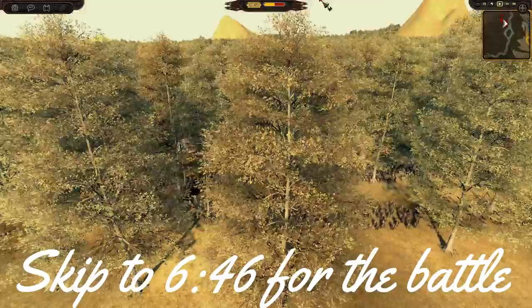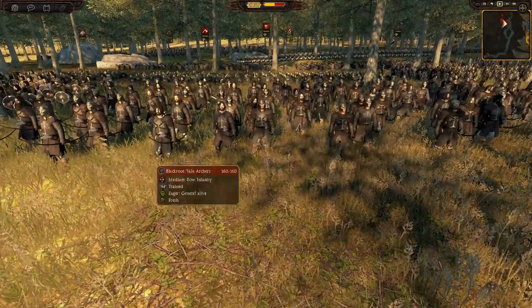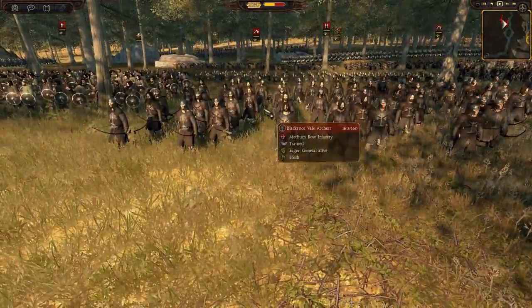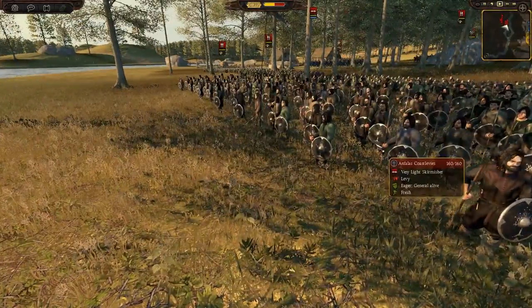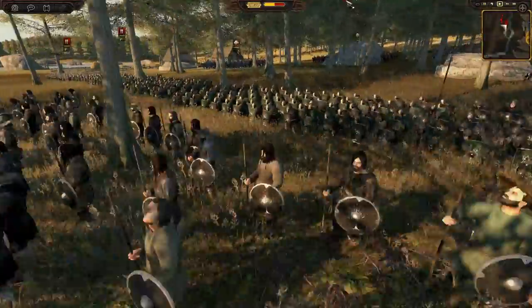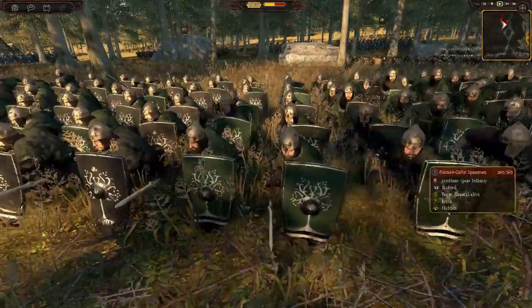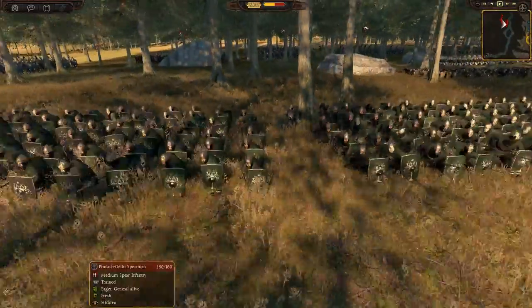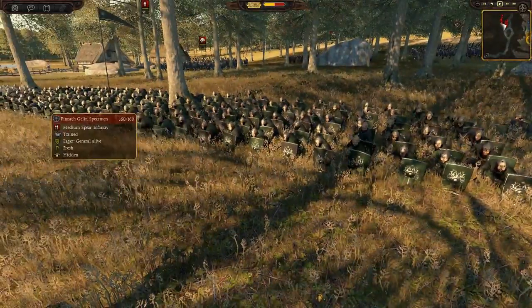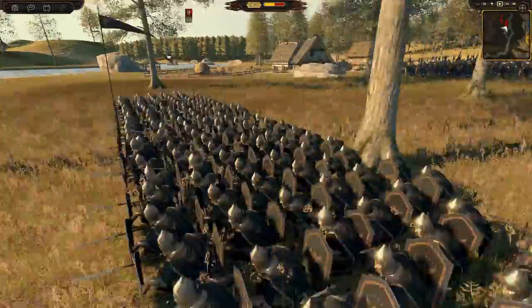For Gondor we have Black Root Veil archers, and for the Last Coast levies we have Penneth Gillian spearmen — these guys look really really cool, I don't think I've seen them before. We've got some lower tier units, quite a lot of Penneth Gillian spears, and then on the end we've got Citadel Guards strengthening up the line.